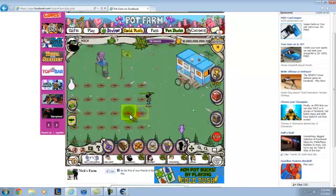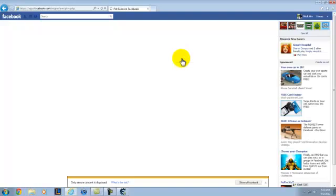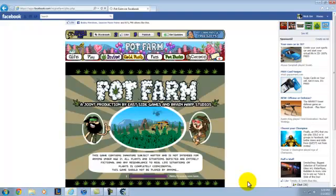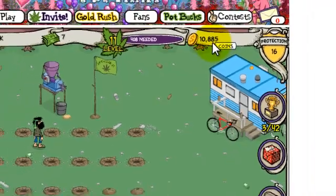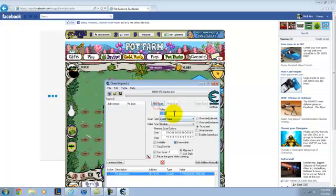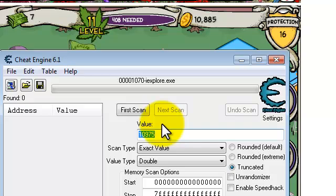Let me show you something — watch what happens when I refresh the page. See, now it says I only have 10,885 coins. It resets every time. So what you do is click New Scan, type in the amount of money you currently have, and then click First Scan to find it again.